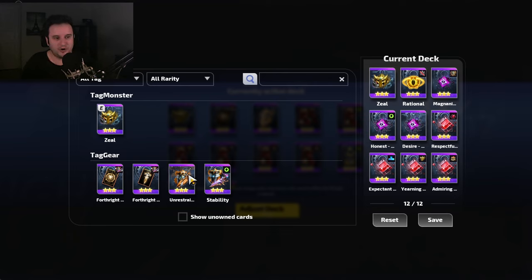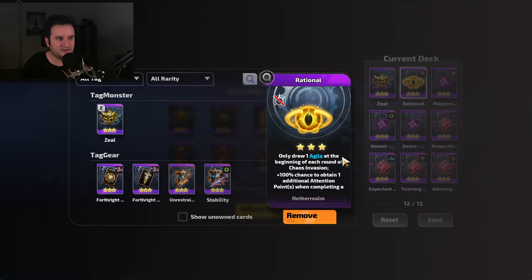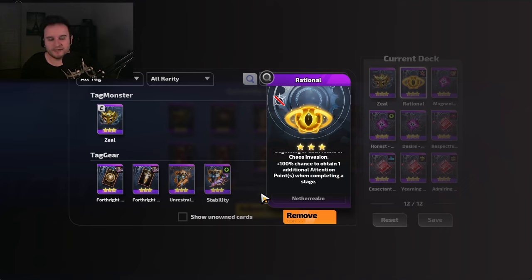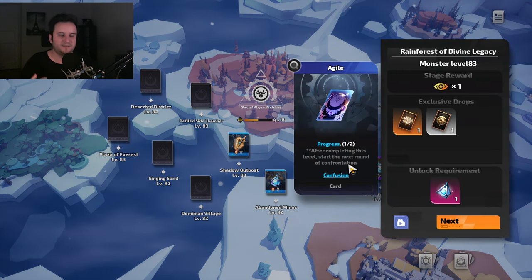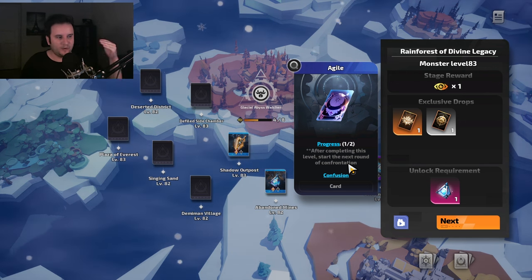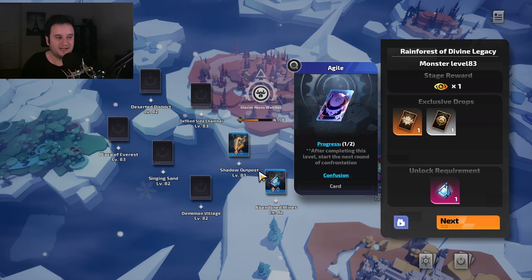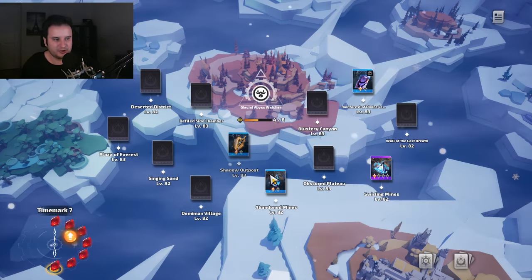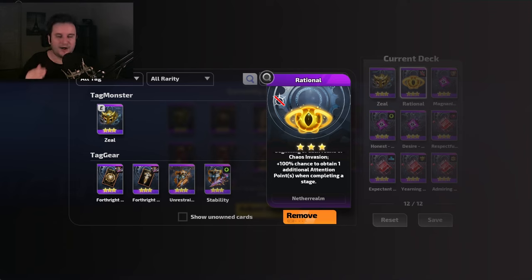For tier 7 strat: you definitely want to be tier 8 as soon as possible — gear up your character, get strong enough. The best way to unlock your initial cards is with Rational. This is a new card they added which is just bonkers. What it basically does is remove all of the cards you have except Agile, which just makes it so you can complete your cycle faster. Whenever you finish one of these confusion cards, you get to the next stage and can upgrade a card permanently. What you get from Rational is double boss completion — twice as fast — with up to 100% chance to obtain one additional attention point. You can just boss farm way quicker.